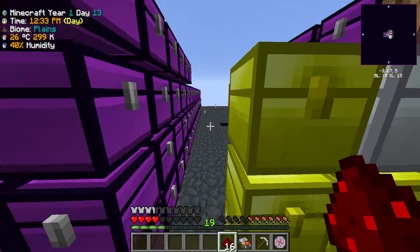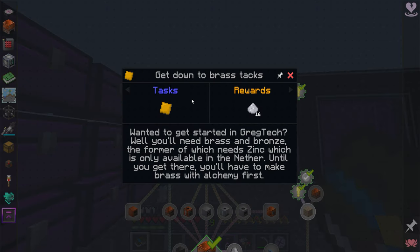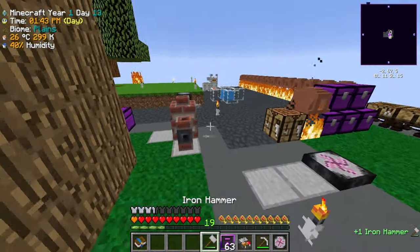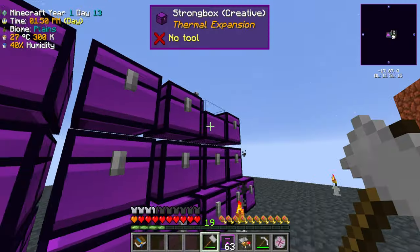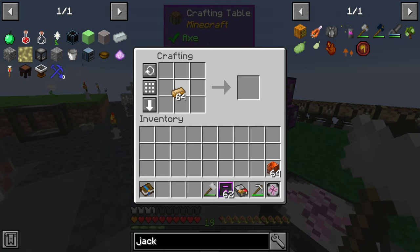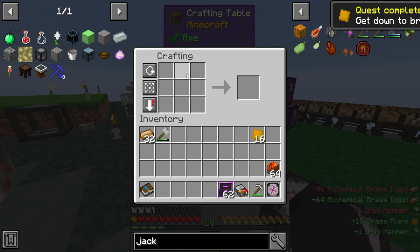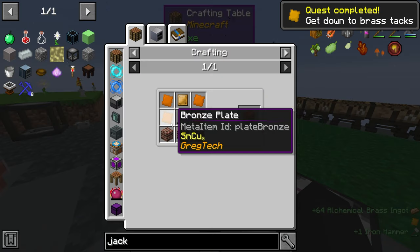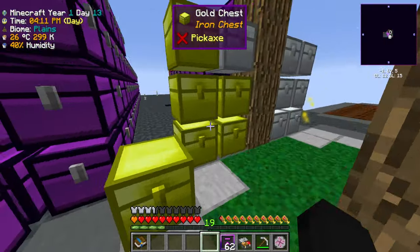I'm going to grab the alchemical brass from that chest. The next step is to make brass plates — easy. Let me grab the alchemical brass and get our brass plates going. I'll make 16 for now, and that's gonna unlock the brick bronze hull.